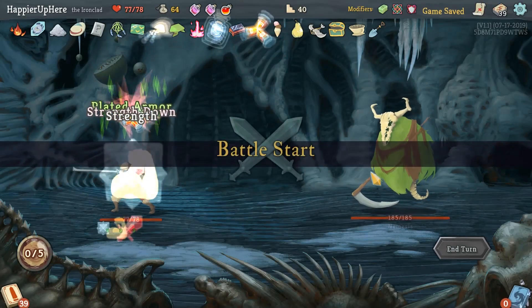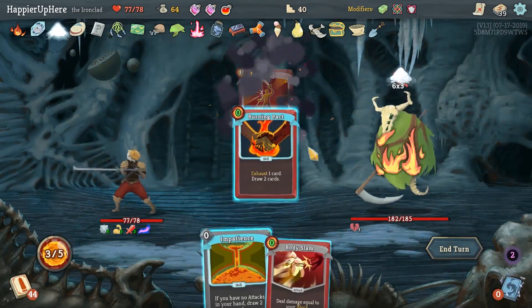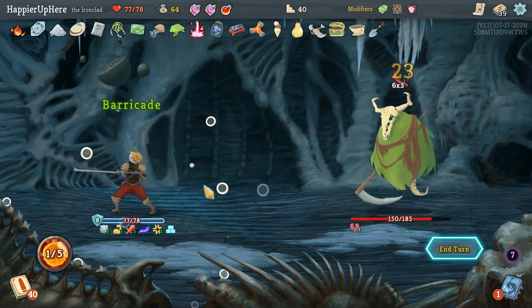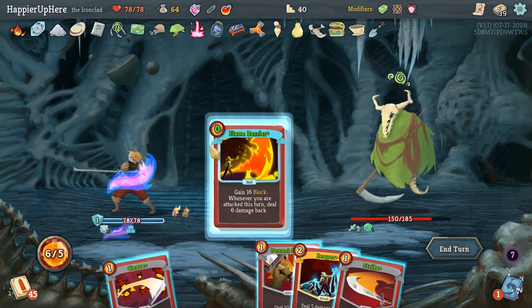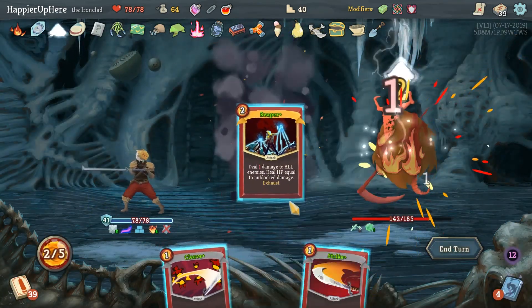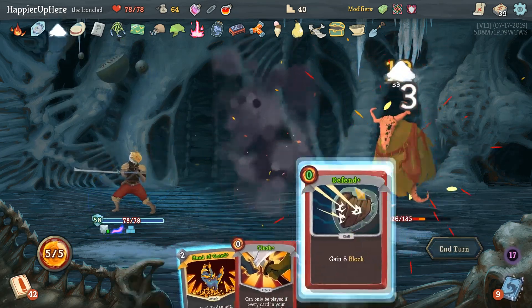Infernal Blade gives us Body Slam. Let's do Burning Pact, War Cry - without an upgrade it's not very useful. Defend, Rage, Body Slam, and Impatience. There's Apotheosis and Barricade. We have to throw the Weakness Potion if we want to protect against that - it's close. We're not getting attacked - definitely want to stack up on as much defense as possible. Flash of Steel - let's really gear up on defense. A Reaper for one HP, although we're already at full HP anyway. Now we're fully defended even if he does a big attack. And he does - Defend, Defend, and Havoc.